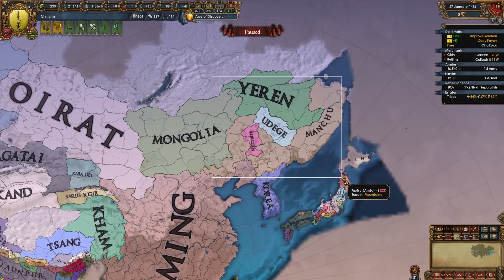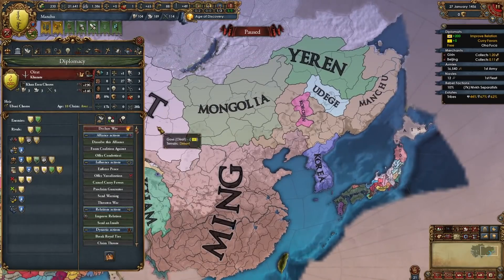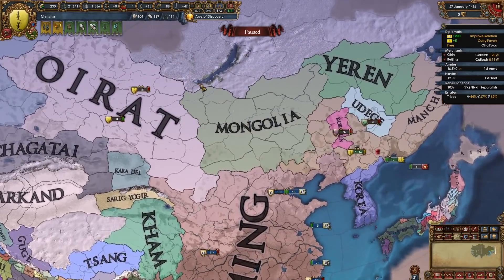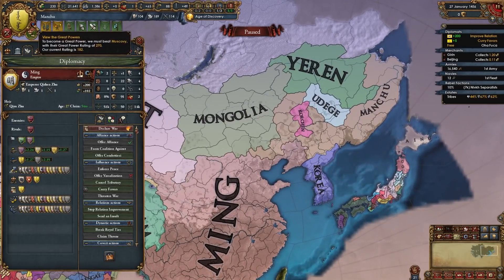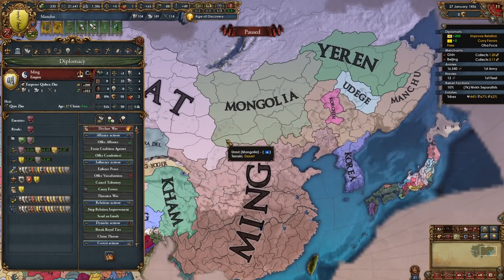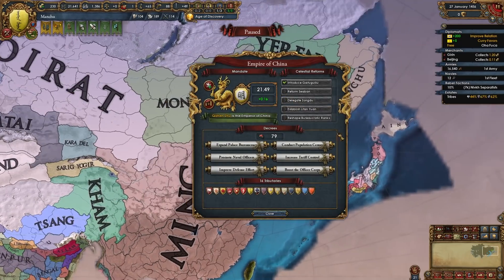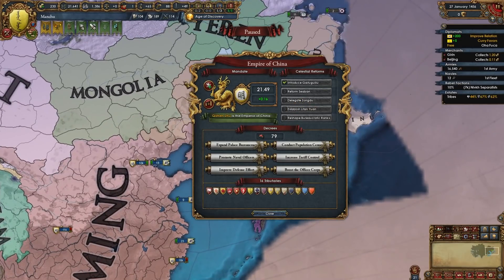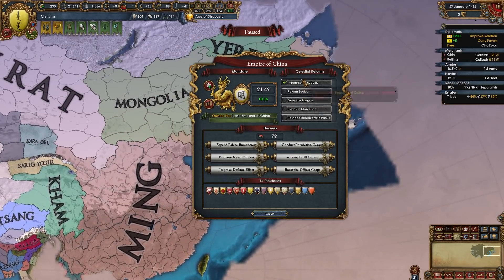There are upsides to fighting them after they pass their second reform too — by that point you're a lot bigger, you've conquered the entirety of Manchuria, you may even own most of Korea, and if Oirat is their tributary you will have fought Oirat and maybe own all of Mongolia. At that point you can also cancel your tributary status and because you'll have over 300 total dev, Ming will get the unguarded nomadic frontier disaster which lowers their mandate even further.